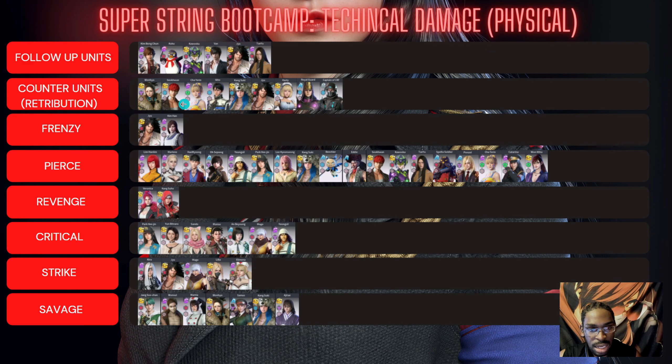Counter units attack back when hit. Retribution units like Kwan do more damage based on how much damage was dealt to them. Frenzy — only two units have it, including Gu's new EX — it increases crit chance and crit damage. Pierce lets you ignore defense: if they put up a shield, you ignore 20% of their defense and still deal damage. Marlene's attacks are basically all pierce damage, making her really good for it. Revenge: the more HP lost, the more damage they deal — Keng Suho in PvP gets scarier as HP drops, and Veronica's fourth skill also scales this way. Critical means a guaranteed crit on that skill every time, no matter what.